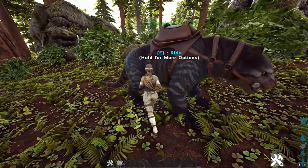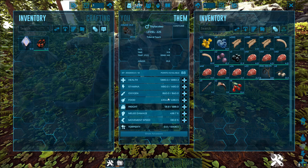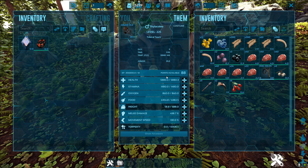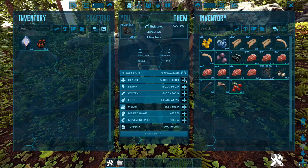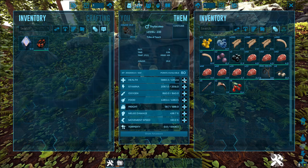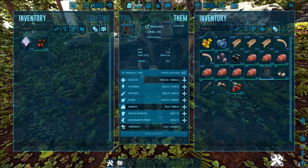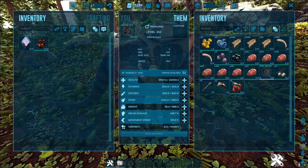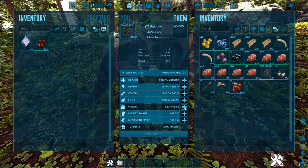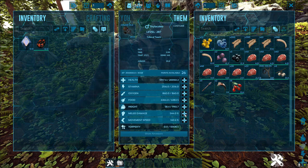Now, though commonly kind of passed over, the Thylacoleo is a beyond dangerous tame. Base stats are just insane — 6,000 starting health is amazing, good starting stamina. In general, the stats on this thing are pretty crazy, almost equivalent to a Rex starting out, but much faster and more dangerous in literally every way.